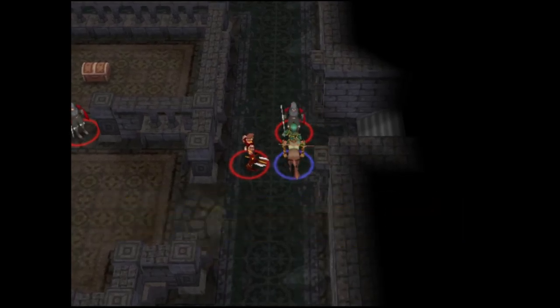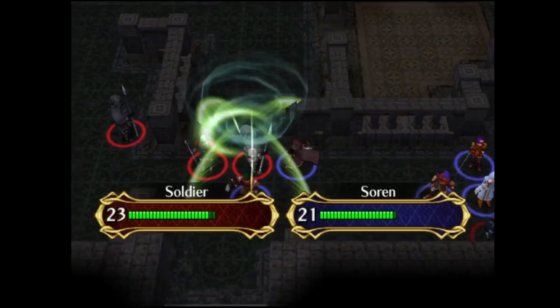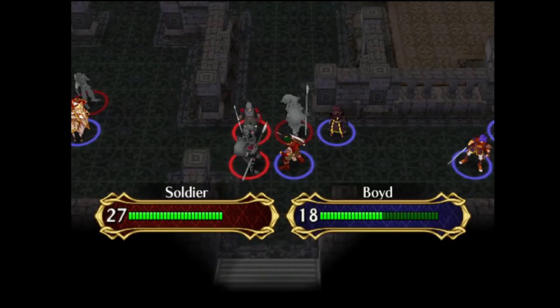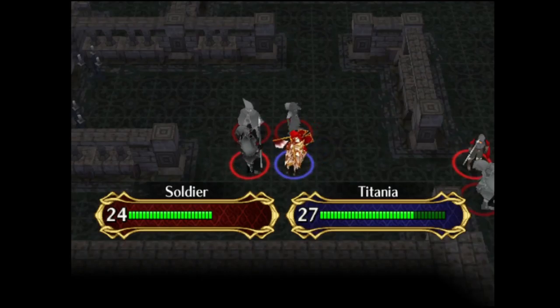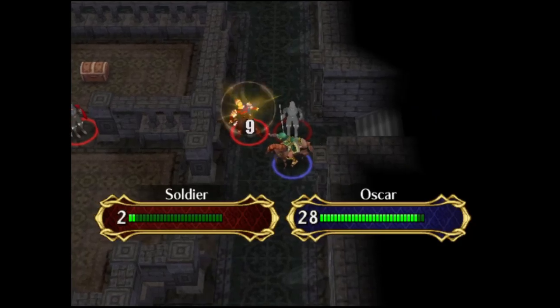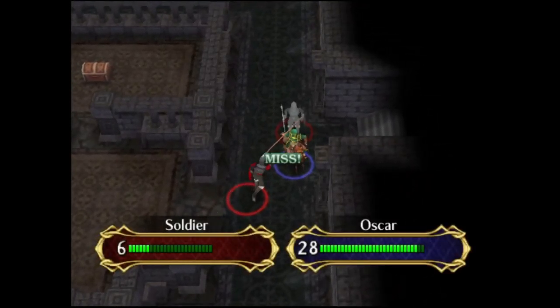Oscar misses the benchmark on killing that soldier, but it was really important for him to get rid of that archer. Luckily, we have some turns to work with where Oscar does not necessarily need to one-round KO. Boyd is able to deal modest amounts of damage, but these armor knights have lots of defense, so it's very hard to break through them. We position Oscar so that the soldier guarding that treasure chest will be just in range to attack him.